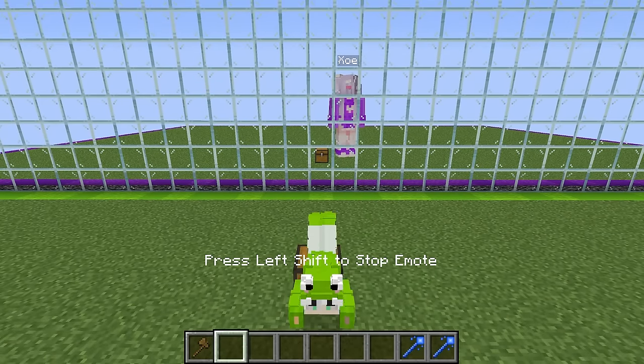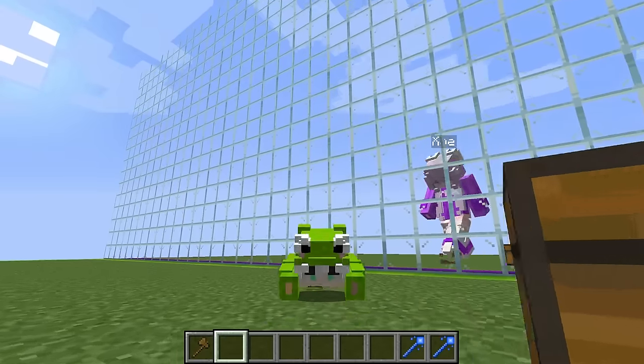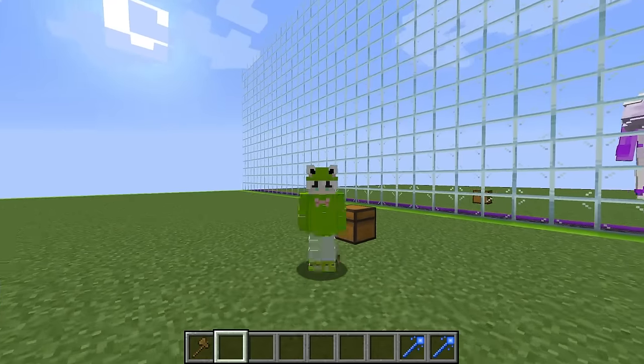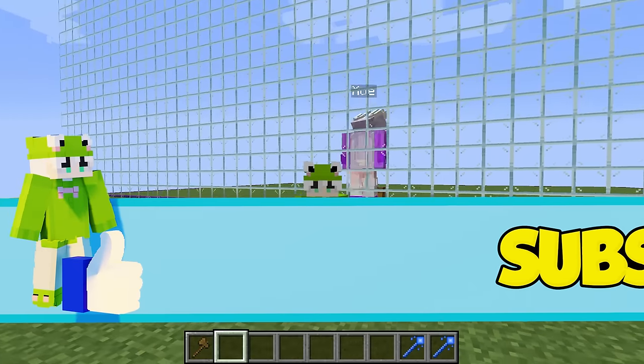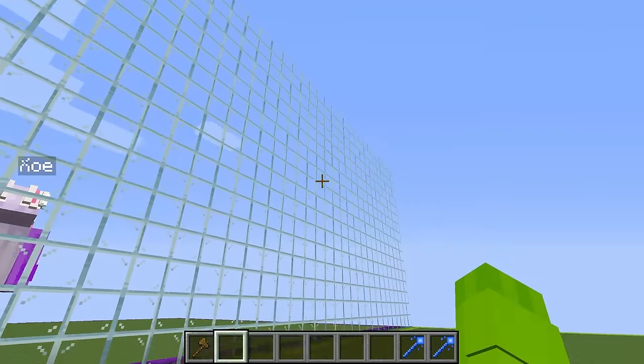I am so excited. You are so going down this time. No way, Zoe — you're totally gonna lose. But how about this: you're gonna have five minutes to spawn your first mob, so best of luck. Now we're on to the very first round of our mob battle, and what Zoe doesn't know is I set up this huge one-way glass wall so I can see exactly what mob she spawns.